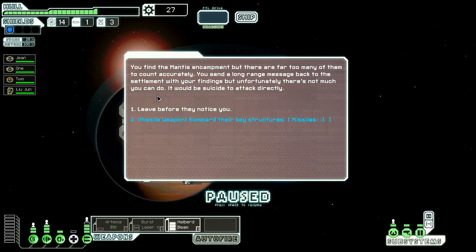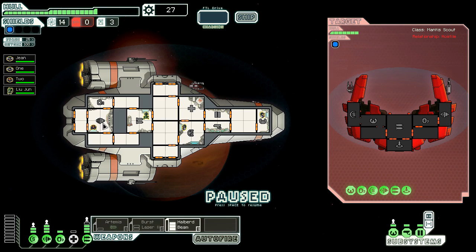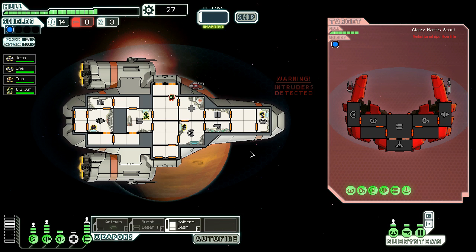We find the mantis encampment, but there are far too many of them to count accurately. We send a long-range message back to the settlement with our findings, but unfortunately there's not much we can do - it'd be suicide. We can try to bombard their key structures with missiles. We fire at their fuel depot but a shot from the surface rips the missile to shreds. We try to get away but a nearby patrol ship moves into attack. We're powering up our Halberd Beam and we've got intruders. Kill it - we got our mantis versus their mantis. Send in reinforcements.